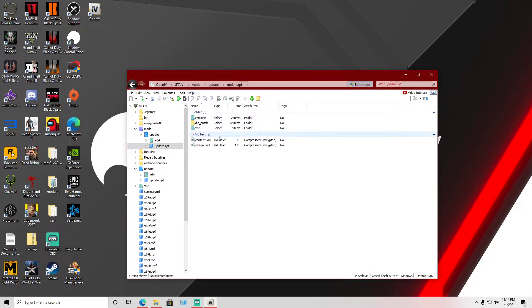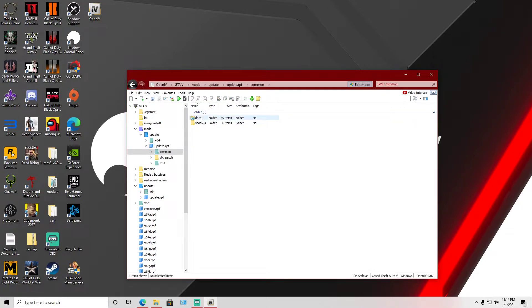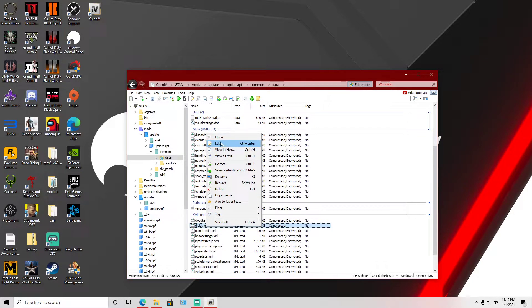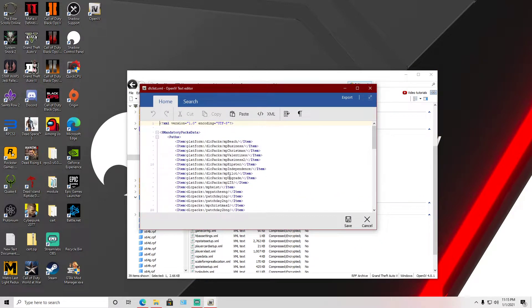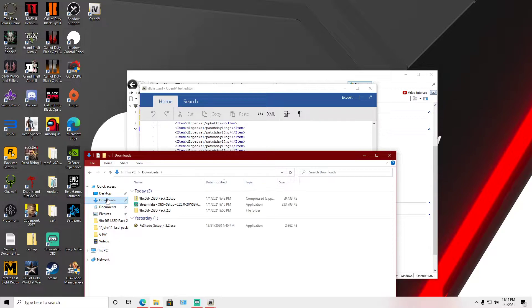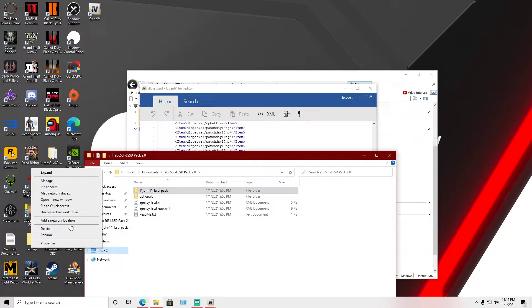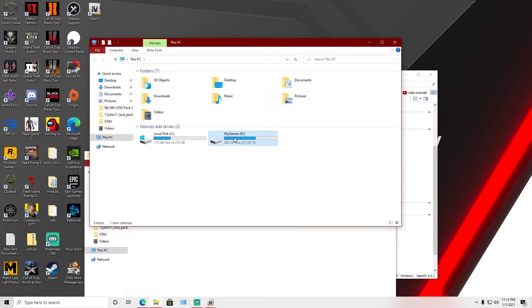Once it's copied, head over to the mods folder, click update, then click update.rpf. Now head over to the folder named common, then data, and search for a file called dlc_list.xml. It's right there — right-click while in edit mode and click edit. You'll be presented with a screen showing a bunch of entries.